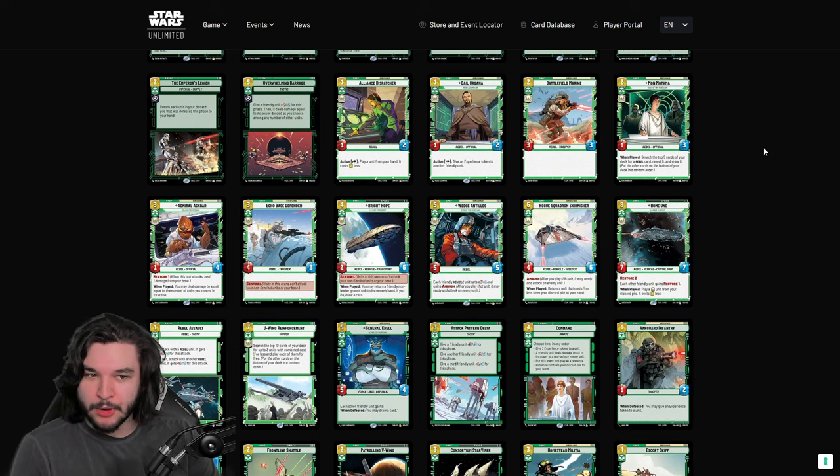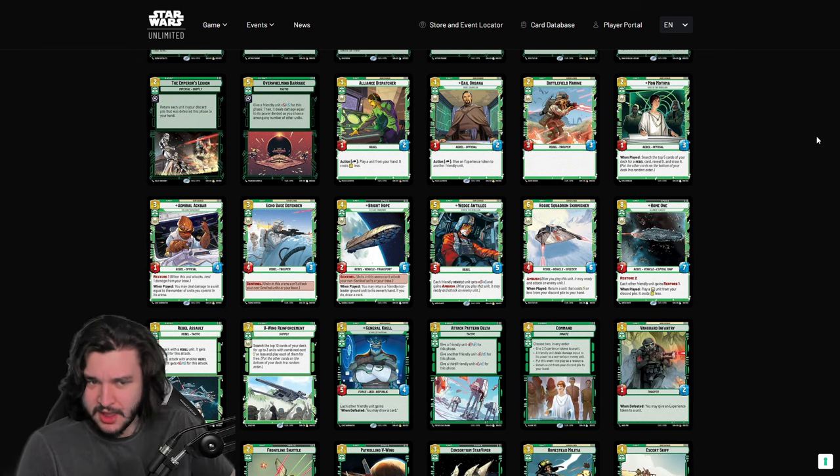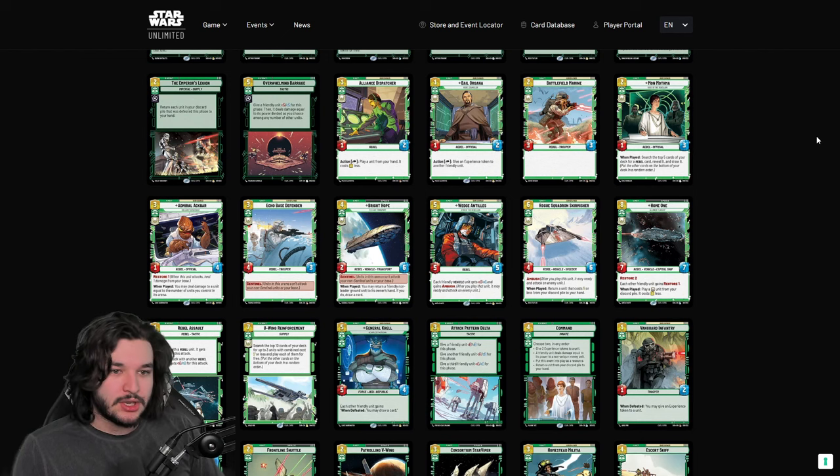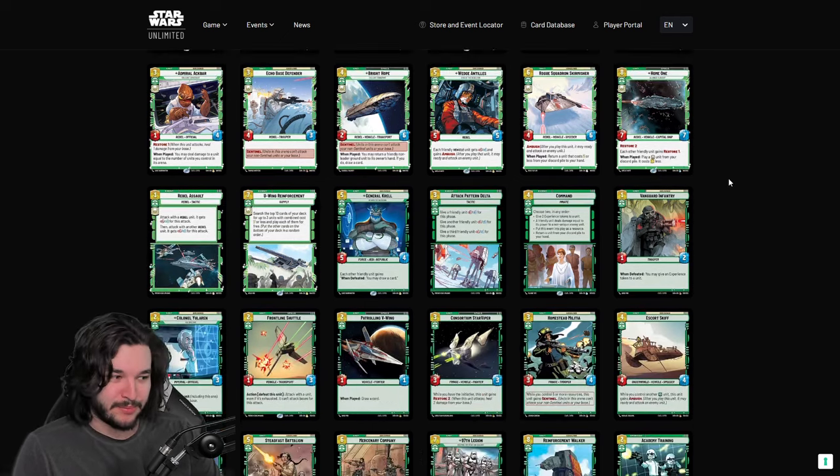Mon Mothma I'm not a huge fan of. You're playing a two-resource 1/3, which is really not good, and you often can't leverage the rebel cards you're getting. In an aggro deck, Mon Mothma is not a card I'd run in the main deck — you just want to curve out with high-powered units. Comparing Mon Mothma to Battlefield Marine, Sabine, Wolf, Wing, or X-Wing, I'd much rather take any of those. And in aggro decks by end of game you still have many cards in hand you wish you could deploy — you're either outscaled or dead.